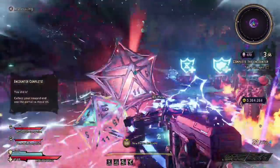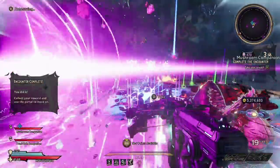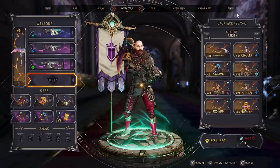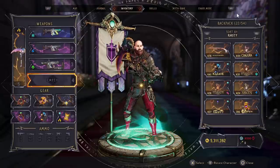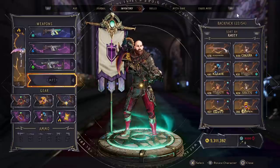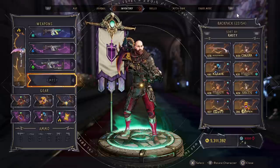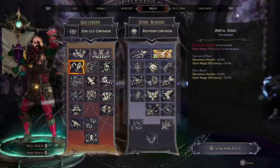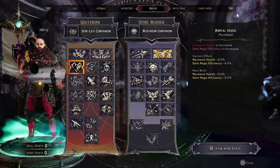Let's talk about the strengths of this build first. It's an absolute mobbing machine and it will do most of the work for you. It's incredibly easy to build, incredibly easy to find gear for, and once you have it it's actually incredibly easy to activate. So let's talk about the skill tree first.